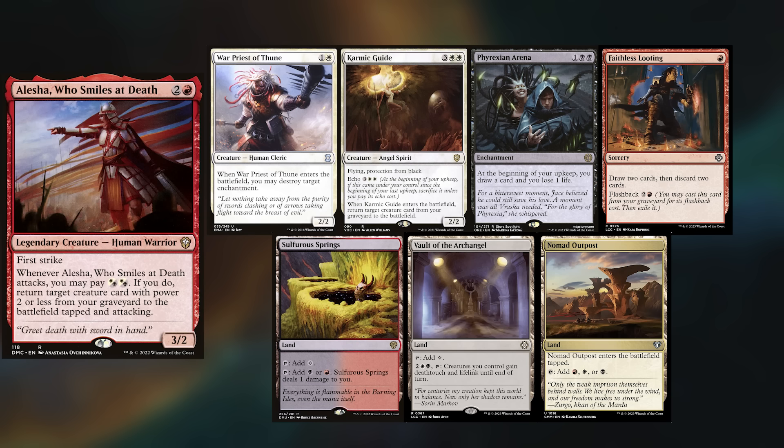Hey gang and welcome back. Today's game finds Tim, Corwin, and Justin rejoining me. Tim, the Master of Mardu, is playing his Alesha deck, keeping Warpriest of Thune, Karmic Guide, Phyrexian Arena, Faithless Looting, Sulphur Springs, Vault of the Archangel, and a Nomad Outpost.